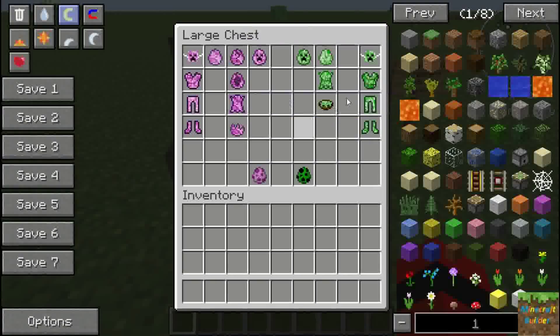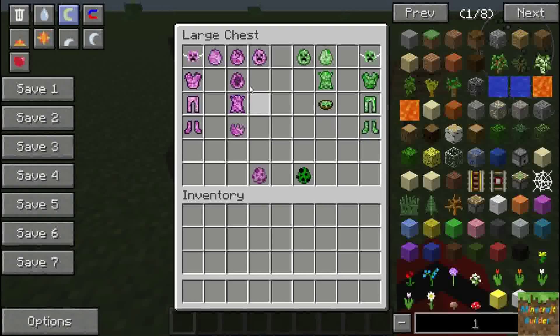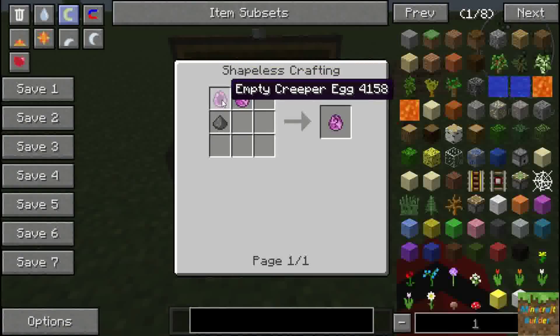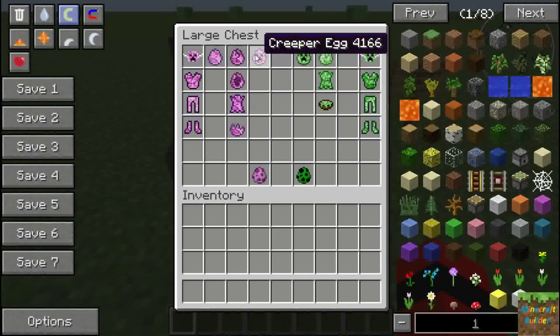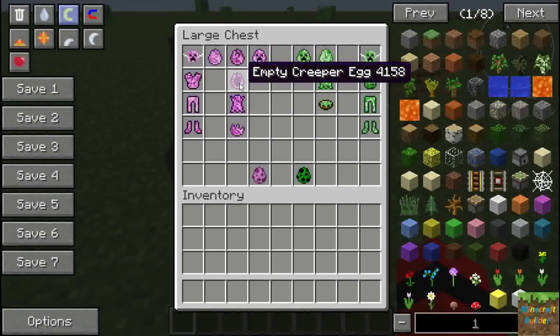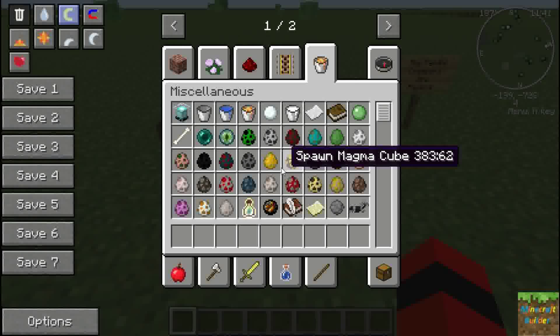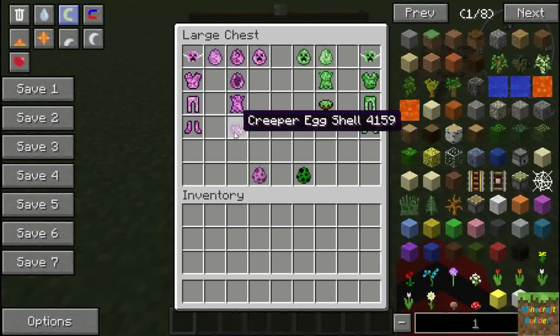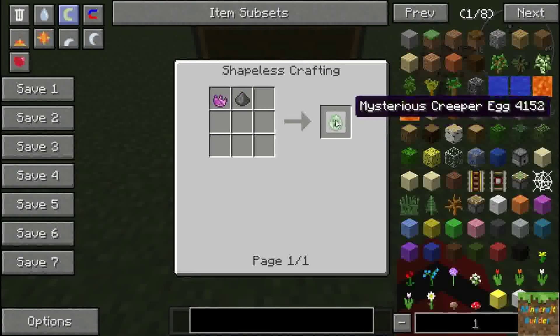These items here you can craft: the boiled egg requires you to boil the creeper egg. For the old creeper egg you need an empty creeper egg, gunpowder, and an eggshell. There's no crafting recipe for the empty egg, the female skin, or a couple of others.